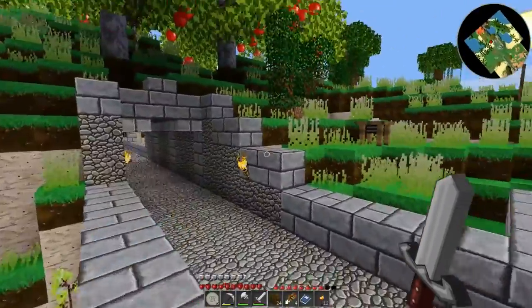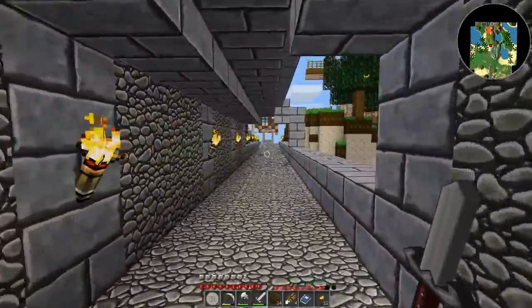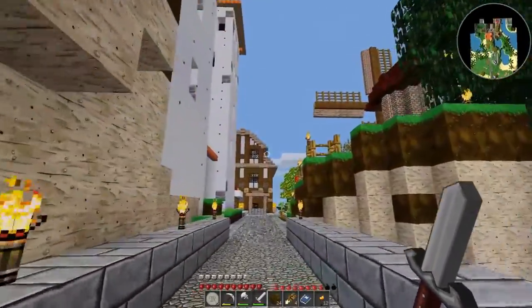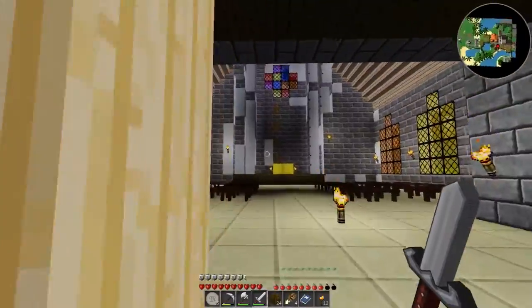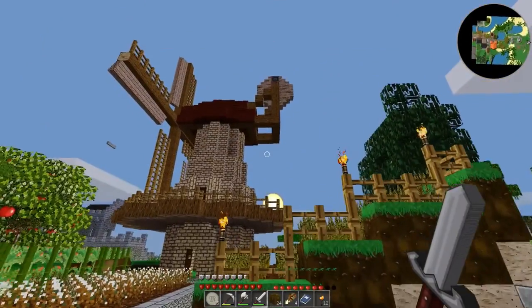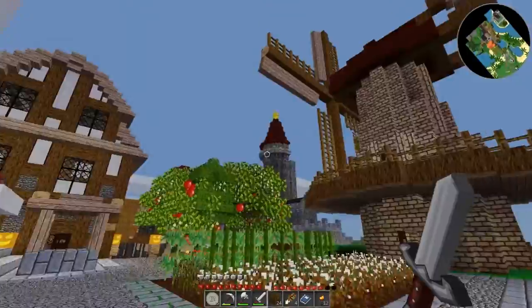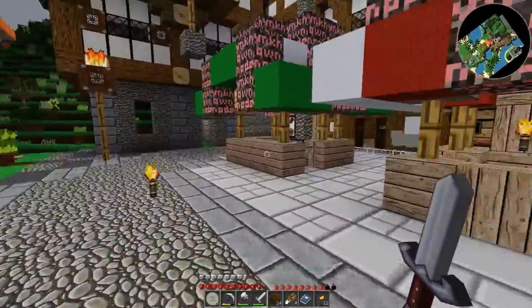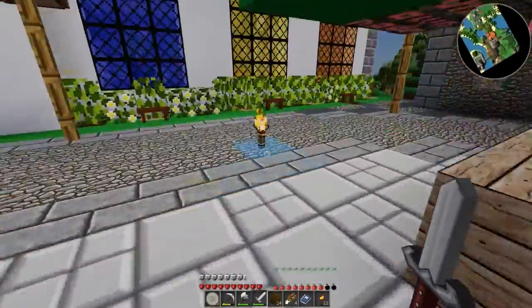I don't know. I would have expected there to be, like, a big wall surrounding this castle. Maybe I just haven't gotten into the castle yet. Okay, we got some huge something up here. Oh, it's a windmill — wow, that's really nice. Don't expect anything like this from me. My stuff's gonna look like garbage compared to this.